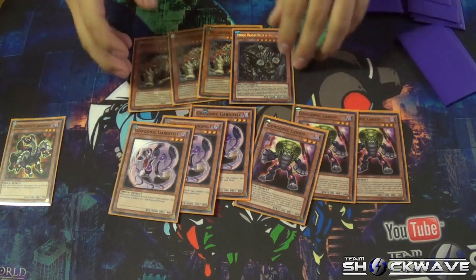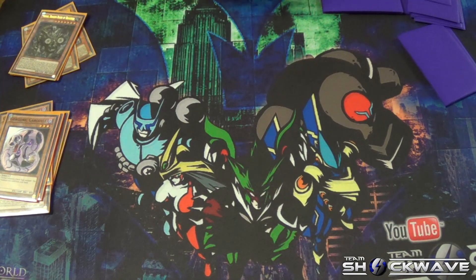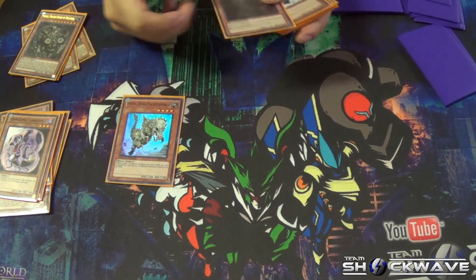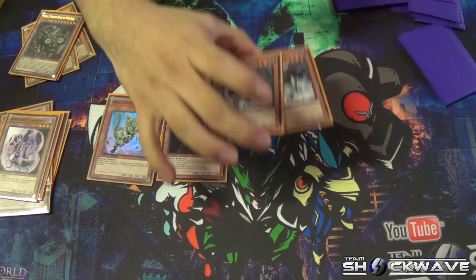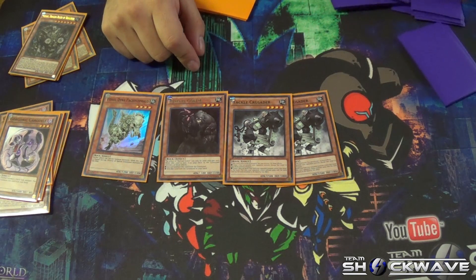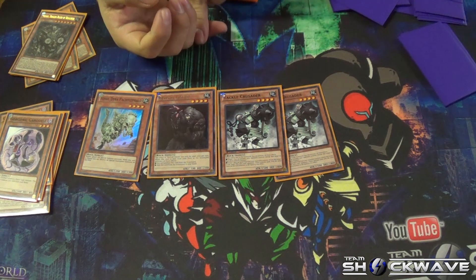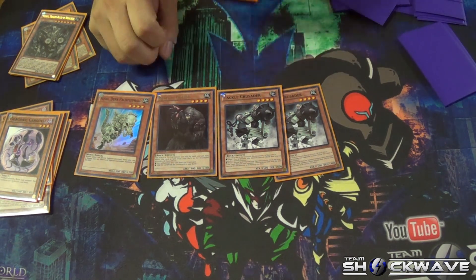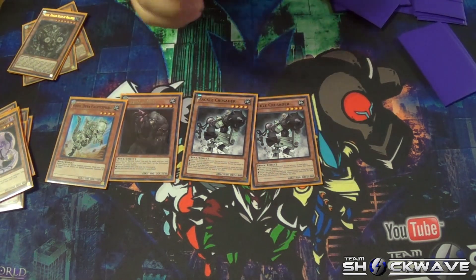That's the three and seven engines. Now for the four engine: one Fosentina just in case, one Revital Golem, and two Tackle Crusades. We're taking those cards in because of the field spell we'll show you later, but they allow easy rank fours with Revital Golem, and Tackle Crusade lets you flip a monster face down so you can counter-attack or extend if something is too big.